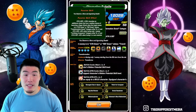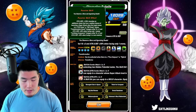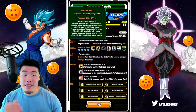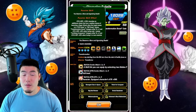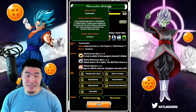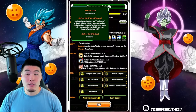Passive is attack and defense plus 130%, launches an additional attack that has a medium chance of becoming a super attack when the target enemy is in attack down or defense down status. Transformation Boost category allies Q+2: attack and defense plus 50% when facing only one enemy. Terrifying Conquerors category allies Q+2: attack and defense plus 50% when facing two or more enemies.